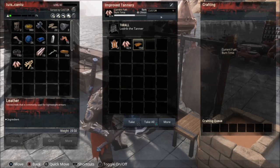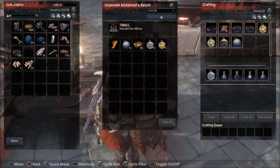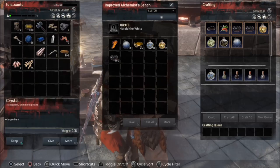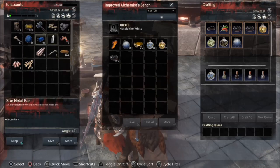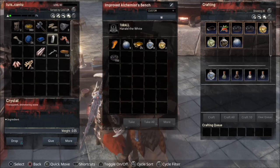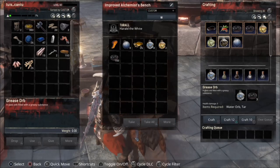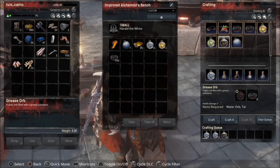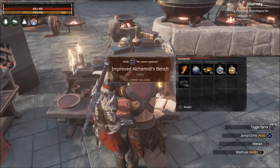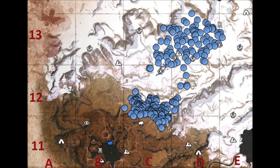In order to see the orbs and all that, you're gonna need an alchemist thrall. If you don't have an alchemist thrall, the orb and the grease won't show up — none of that will show. You need a thrall to see it. It doesn't matter whether it's an alchemist level one or level two — the alchemist is not really hard to find.